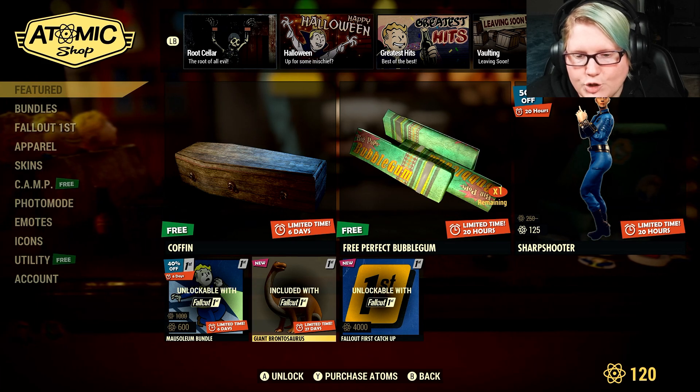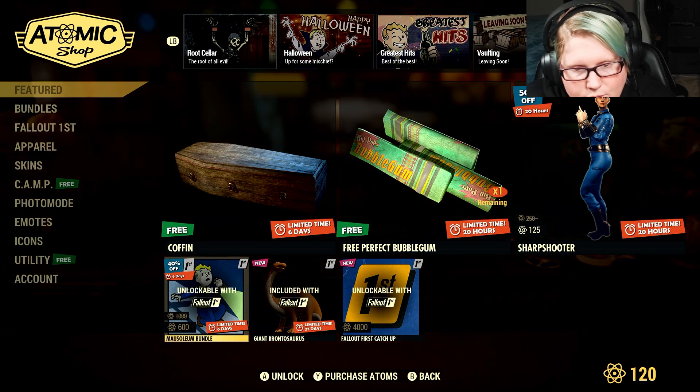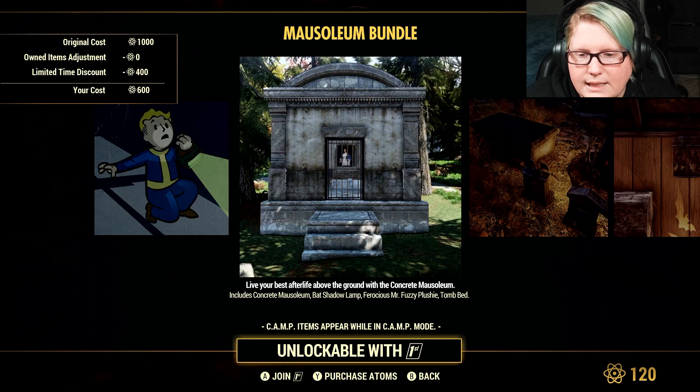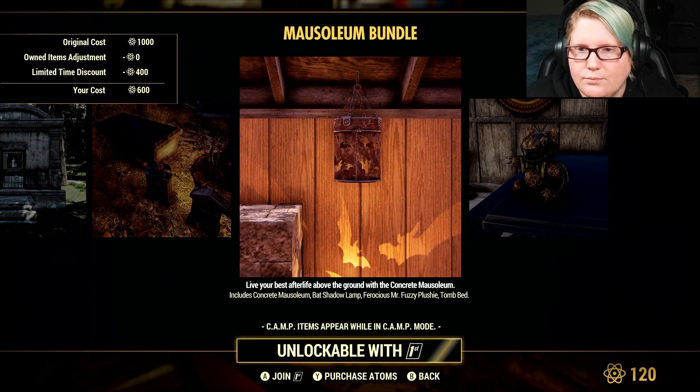For Fallout 1st, you still have your giant Brontosaurus that you can get for free. And we have a mausoleum bundle on sale for 600 Atoms for Fallout 1st members — it includes the concrete mausoleum, bat shadow lamp, ferocious Mr. Fuzzy plushie, and the tomb bed.